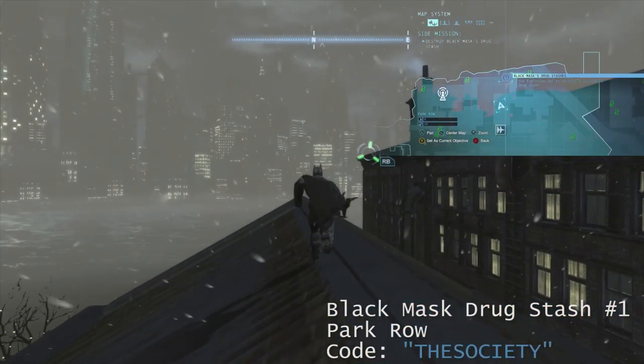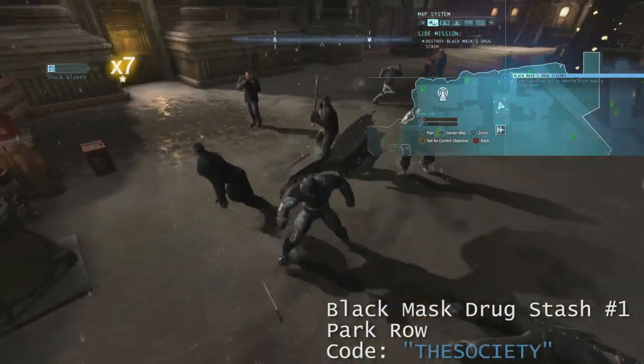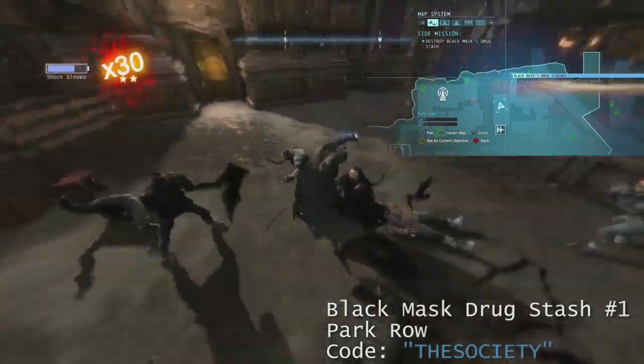Six will be found on the outside map. The first one is going to be located behind the Solomon Wayne Courthouse. You're going to drop down and take out Black Mask men right here. You just fight them all, beat them up, try to get a high combo, all that stuff.